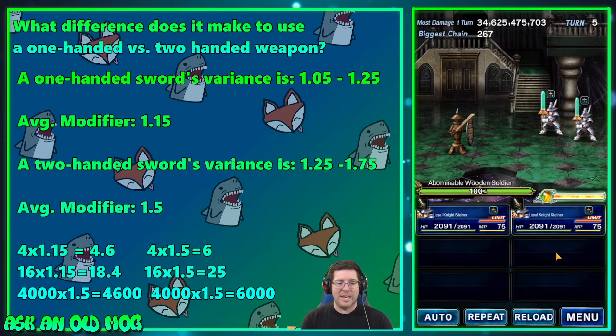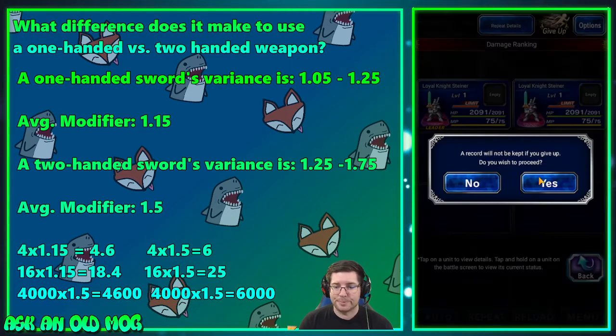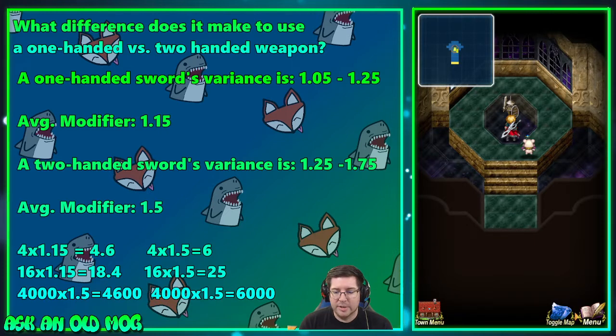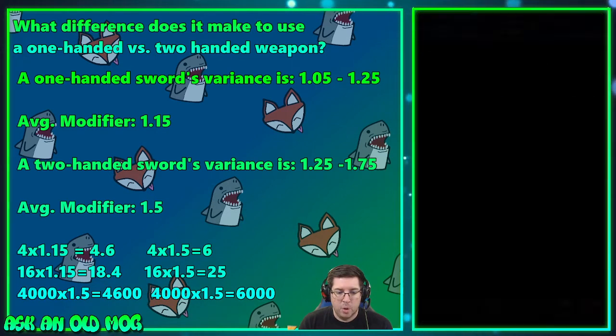As you can see, the two-handed weapon does better than the one-handed weapon, and all that difference is just the weapon's variance — that's it. Two-handed weapons are invariably better at dealing damage because the variance modifier is bigger by default. That's my answer on that one. Let's get out of here and talk about question number two.